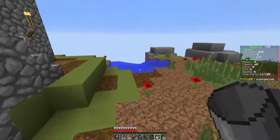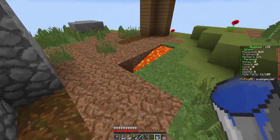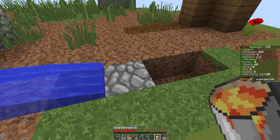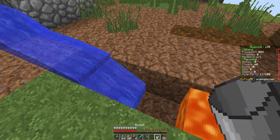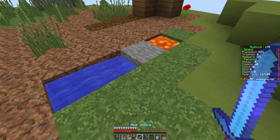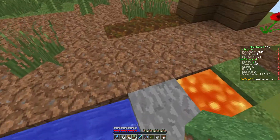Let's place that there and run over to our infinite water. Looks like it's working. Place that over there — that was very scary. They should touch. We can pick that up, move it over, and we are starting to get going.